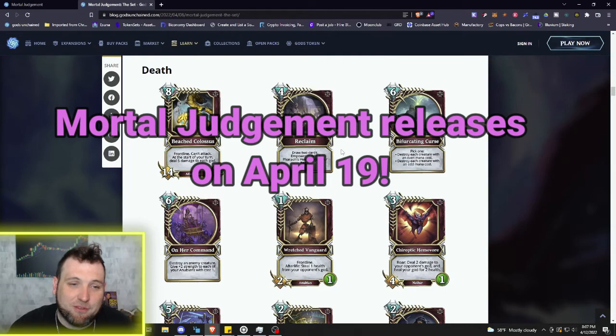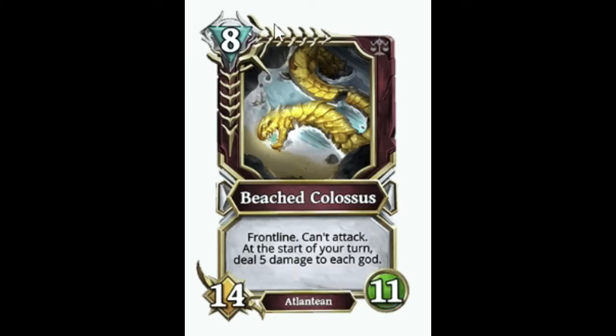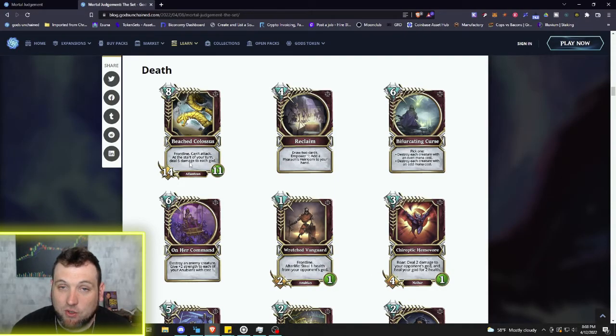We're going to start out with a big old boy — this is a common eight mana: the Beached Colossus. He's just chilling out there on the beach, big old boy. Frontline. At the start of your turn, deal five damage to each god. Your opponent's going to have to get through this somehow. It has 14 attack and 11 health, and the longer this stays on the board, it puts a ticker on how long the game is going to last when both of you are taking five damage at the start of your turn.